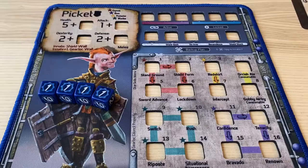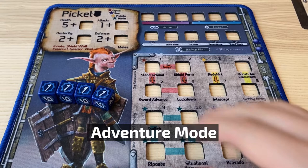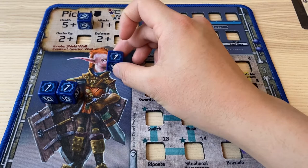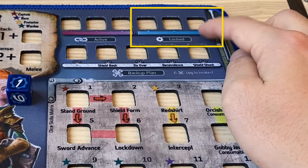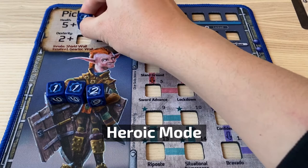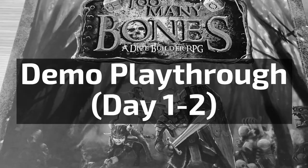The game offers different difficulty modes. The easiest is Adventure Mode: you start with plus two health, and you can spend one training point before starting day one. Also, when you get knocked out during the adventure, the dice in your locked slots remain. In Heroic Mode, you add one HP and gain one training point before starting day one. The Legendary Adventure Mode offers no training points or HP boost at the start.